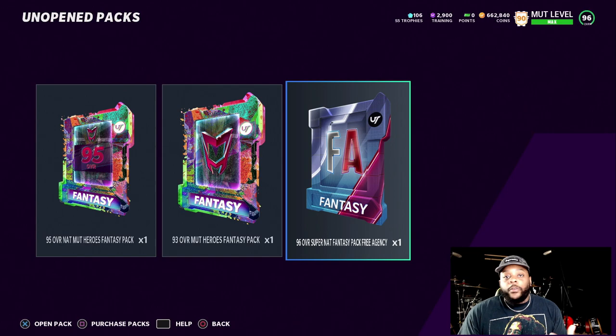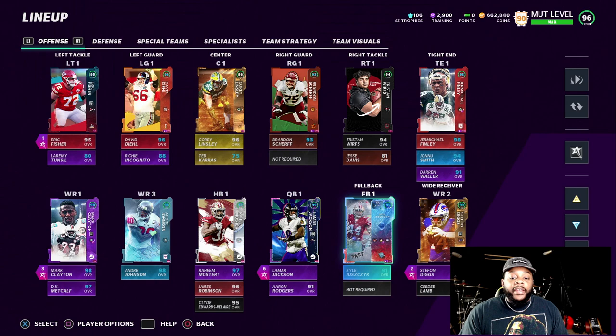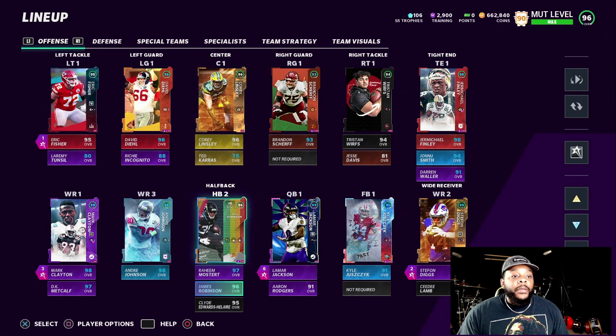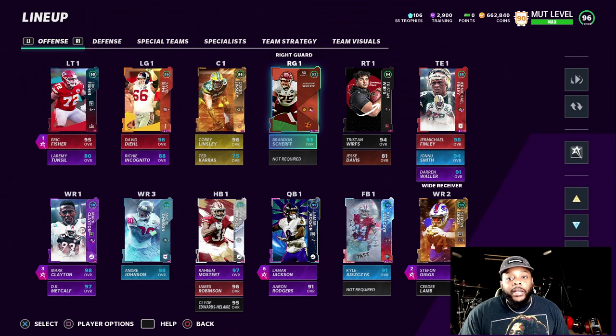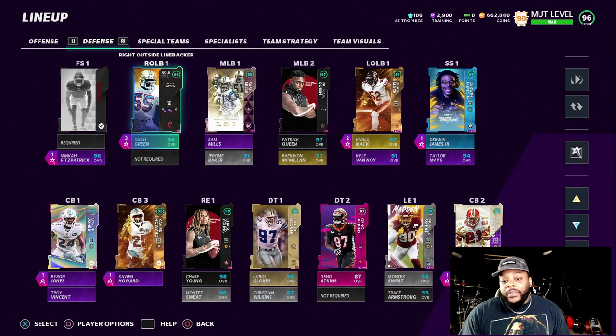I already know the player I want to get, but let me show you the team first. I'm liking the way Lamar is playing, so I'm going to stick with him as my main guy at quarterback. Running backs — we solid. Got a power back, got a speed back. Clyde — he a loser, but he's got a nice spin move and juke move. Offensive line is looking solid, could use an upgrade at right guard. Tight ends, we solid. Jonu just signed a nice deal with the Patriots — I'm really glad they're giving Cam some weapons, because he really needs it.